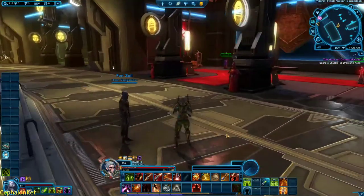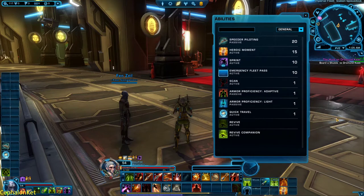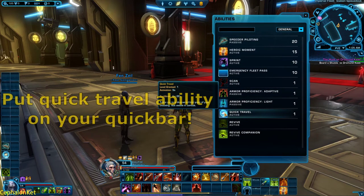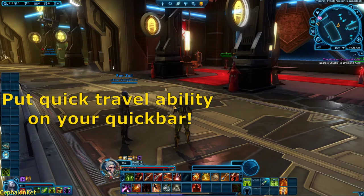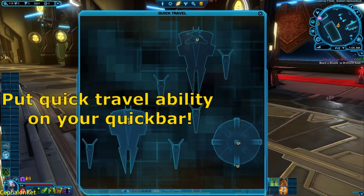When you first start out, you might not know that pressing P on your keyboard opens your ability window. A very nice ability you start with is Quick Travel. When you are moving around on any planet and reach safe spaces or map points you can fast travel to, you simply click the Quick Travel ability and fast travel to any point that is unlocked for you.